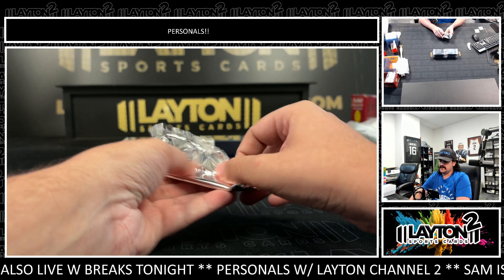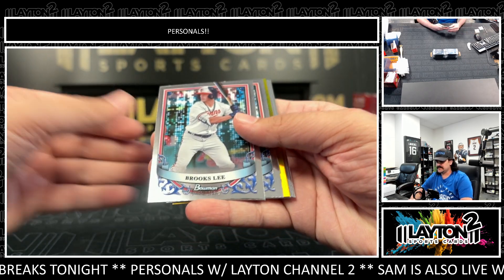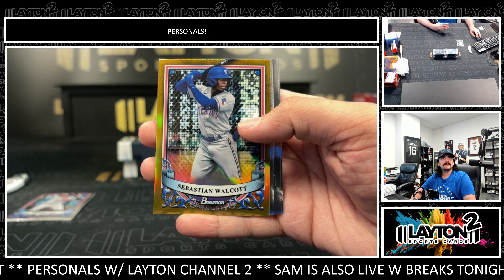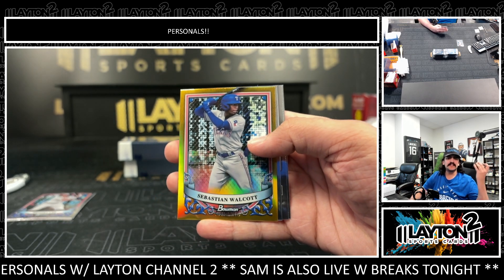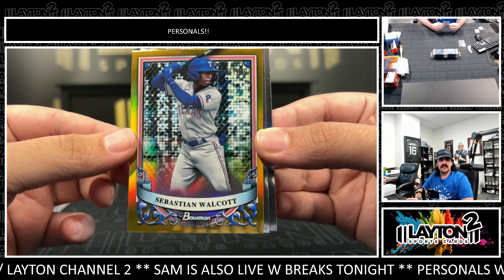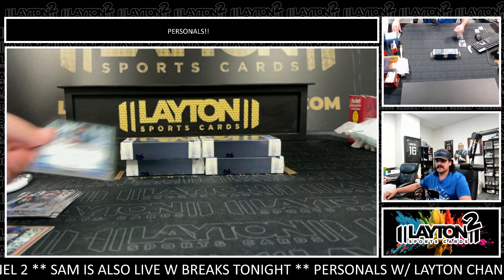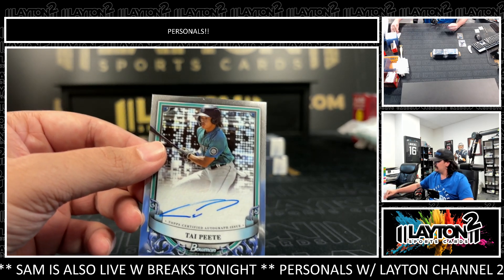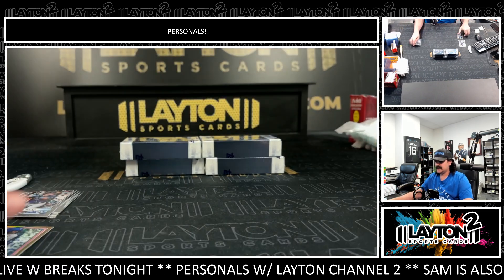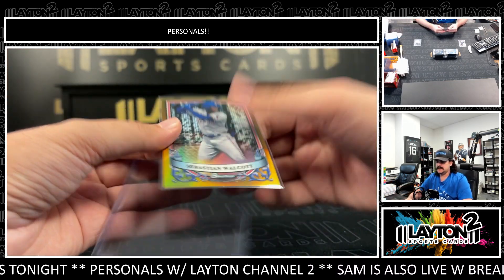We got a gold to start us off — Brooks Lee, Marcello Meyer gold, and Sebastian Walcott numbered to 50. Sebastian Walcott to 50. Nice prospect there, Dalton. Our first auto is Ty Pete, the Mariners prospect — first base auto for the M's. I like that gold Walcott too. He's looking good for the Rangers — solid prospect numbered to 50.